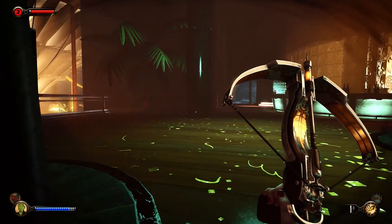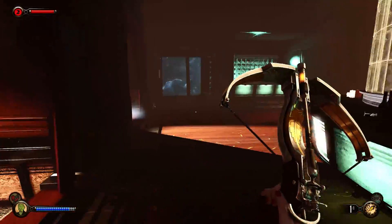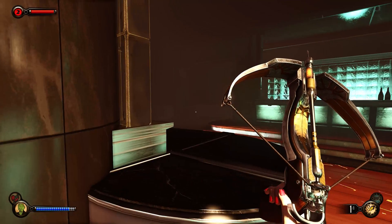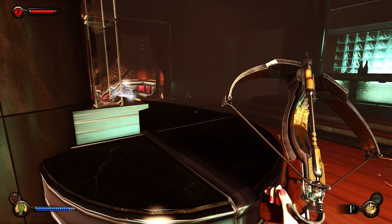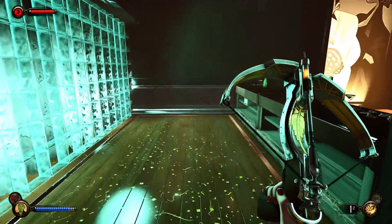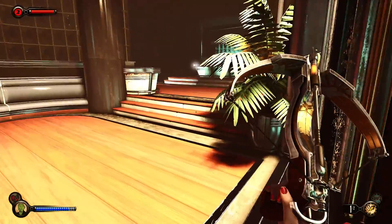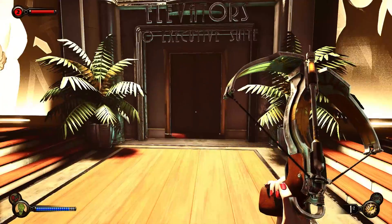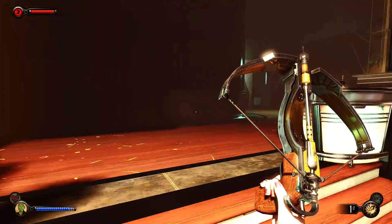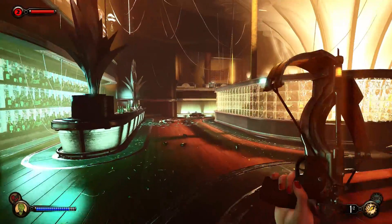There shouldn't be anyone here — and there isn't, though there is a turret. I don't actually have an objective other than to locate Dr. Suchong. As far as where specifically I need to go, the game has not directed me. There was a bit of a hub area previously, but it didn't tell me exactly where I need to go, so I'm kind of free-roaming. The elevators to the Executive Suite are not accessible, so I think I've done everything I can here. Time to continue.